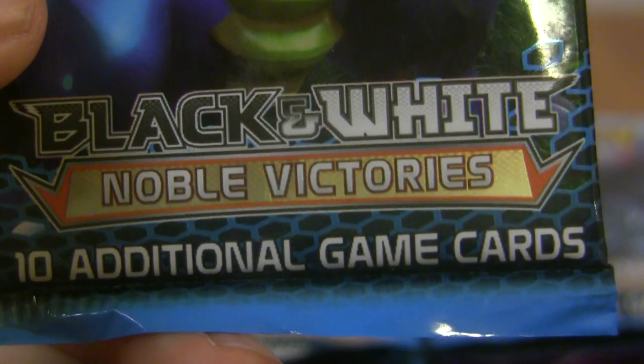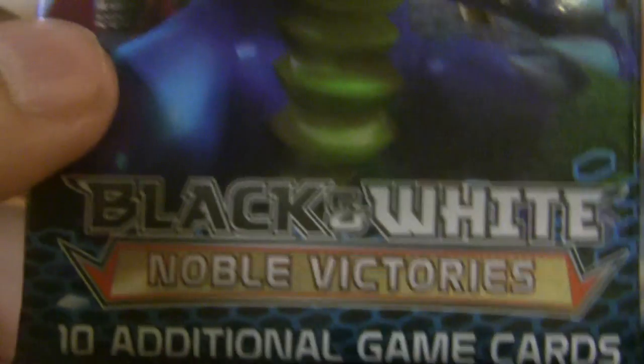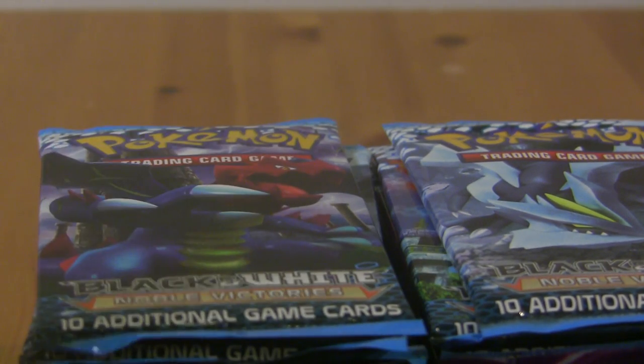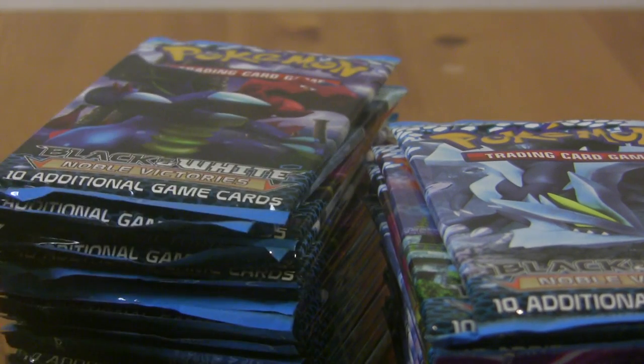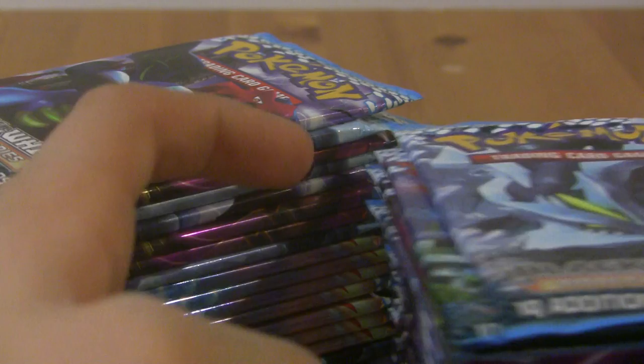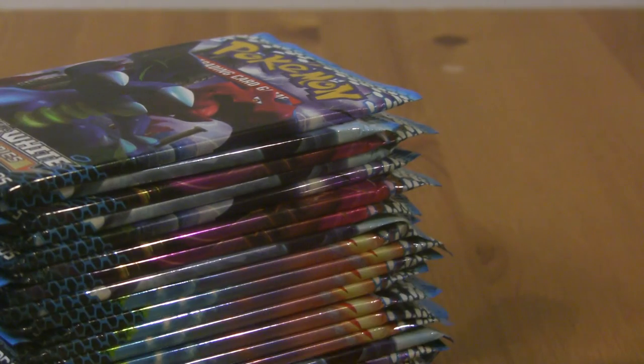Hey, what's up YouTube? This is CrazyNinjaNetNutuTheG, and today I have a Black and White Noble Victories Booster Box for you guys to open with me. I don't actually have the box — they sent me 36 packs from the shop I ordered online. So no box, but I have the packs. I'm going to do 18 in this part and 18 in the next part. We'll start it off with this Dredigan pack.